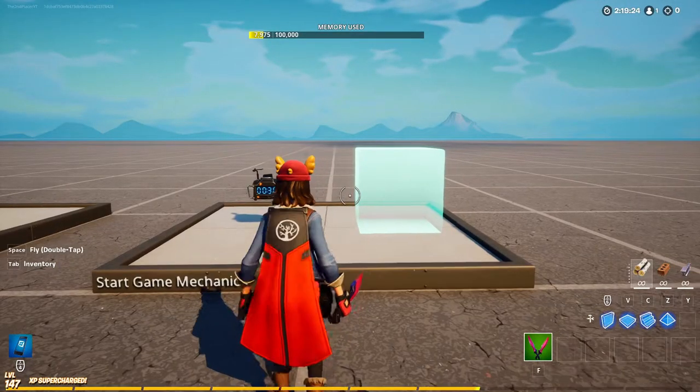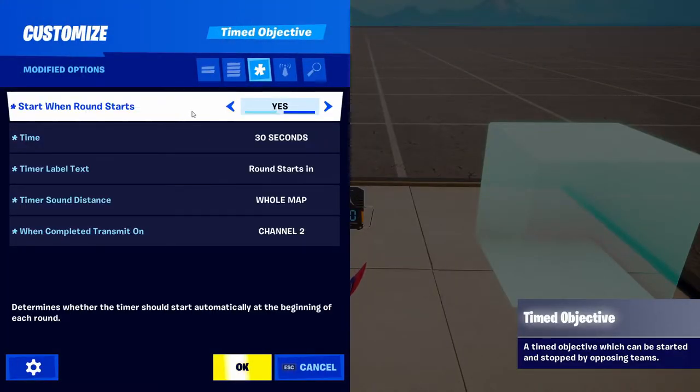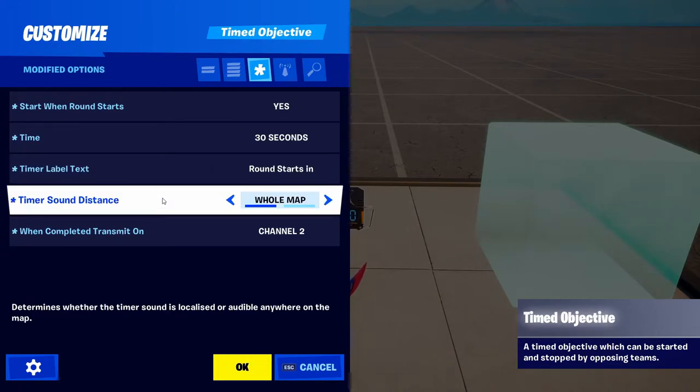Now the last thing we need to do is set up the start game mechanics. Get your timed objective and change start when round starts to yes. Set the time to however long you want players to be in the shop — a minute, five seconds, it's up to you. I have mine set to 30 seconds. Set the timer label text to whatever you like — I have mine as 'round starts.' Set timer sound distance to whole map and when completed transmit on channel two.